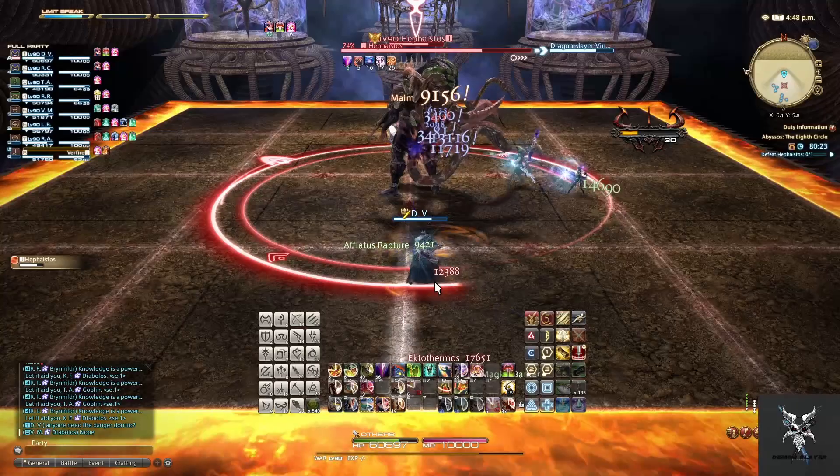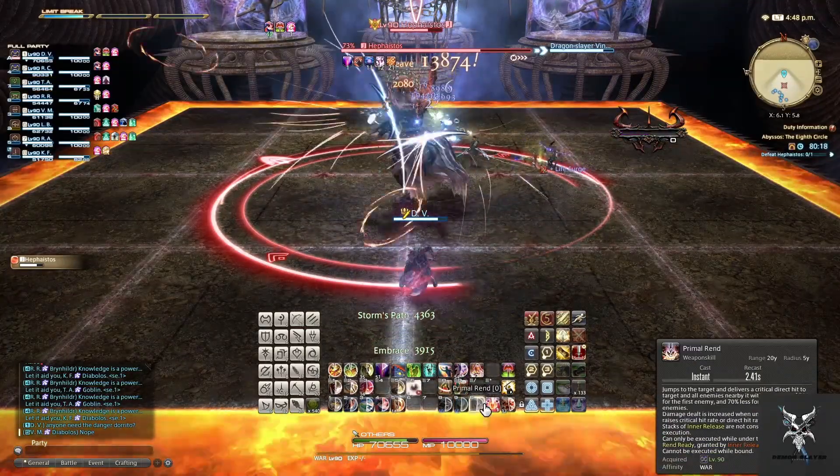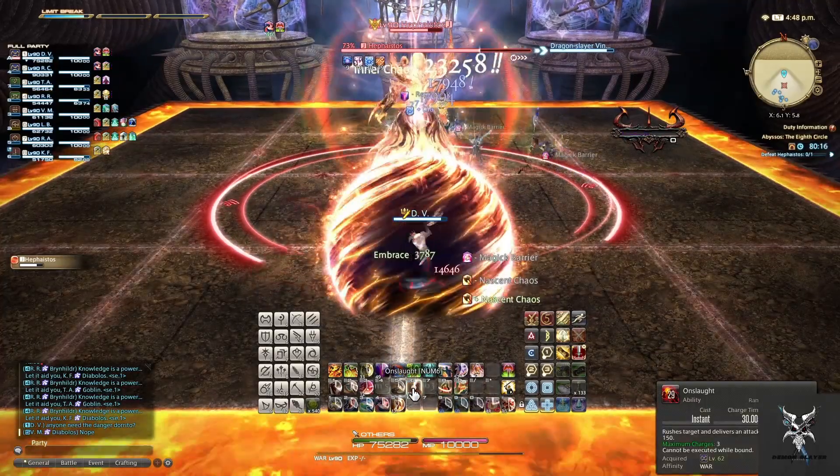While this is happening the boss will be casting Gorgo Spit, which are line AoEs that you'll just need to be moving out of. He'll end this phase with Ectothermus, which will do a considerable amount of wide damage that you'll just need to heal through.